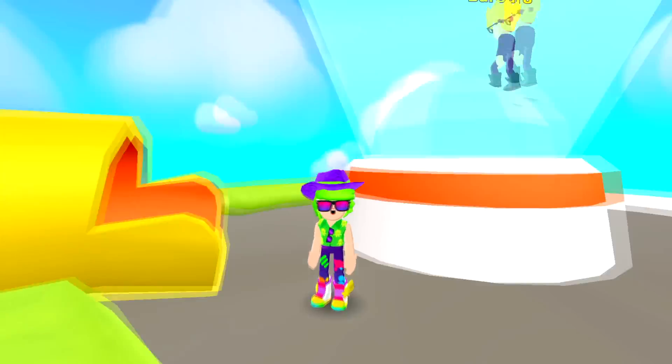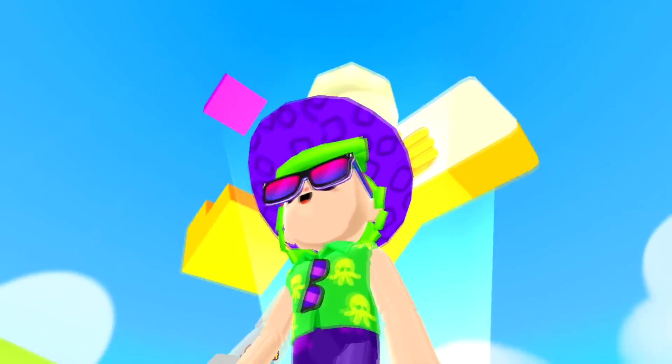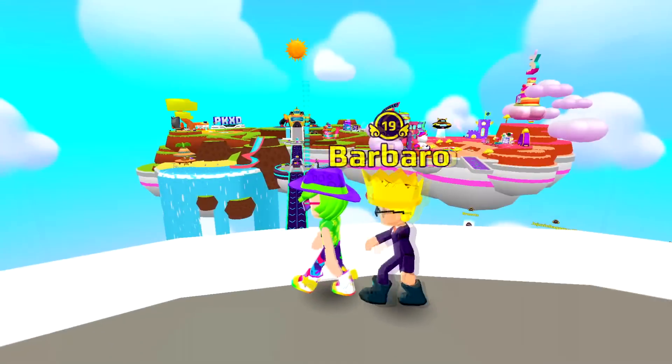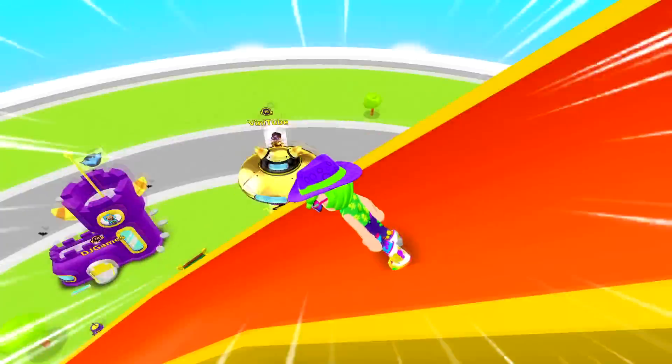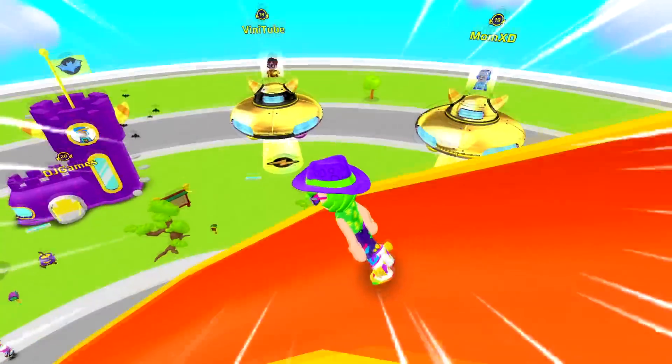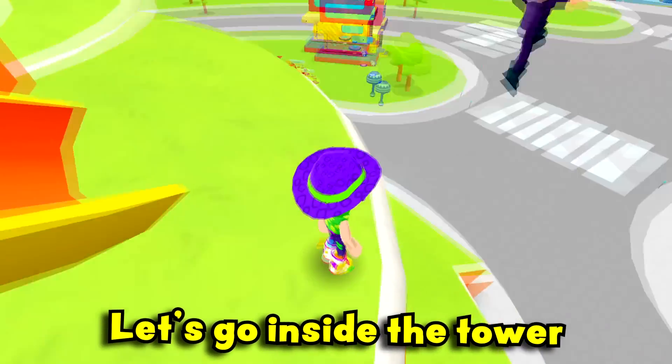And here we are — the PQXD Builders Headquarters! We can see the whole island from up here. And now can we go down on the slide? Look at this, Barbaro — I'm going down standing up! This is the best slide ever! Let's go inside the tower!